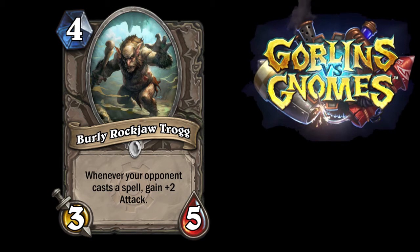If your opponent casts any spells and neglects to remove this Trog from the field, then the Trog will have more attack than a Chillwind Yeti. It has the potential to even go up higher than just 5 attack — you could even get 7 attack, although I really doubt that's gonna happen in 99% of circumstances. At the very least it forces your opponent to think twice about what they want to remove from your field, and if they want to AoE with a Consecration or something like that.